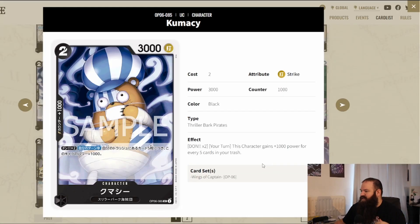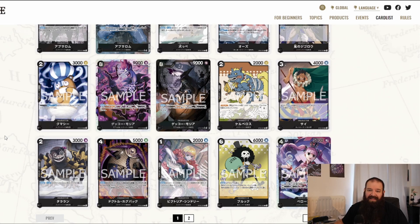Horse is one of the most interesting cards to me — it cannot attack, but once you activate main, you kill one of your own Thriller Bark Pirates and this character's effect is negated during this turn, allowing it to attack. I like this a lot since most effects with Moria and Absalom are based on the trash anyway, so sacrificing a card to enable the attack is fine. Kumachi is also interesting: down times two, during your turn this character gains 1k power for every five cards in your trash — the more cards in the trash, the more power.